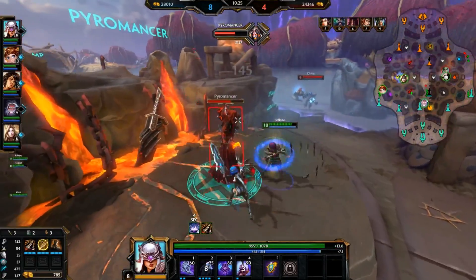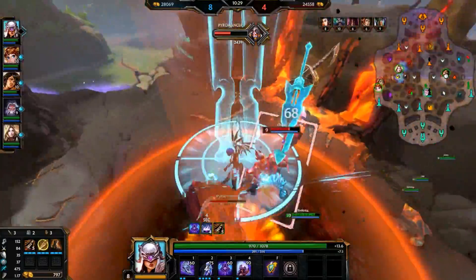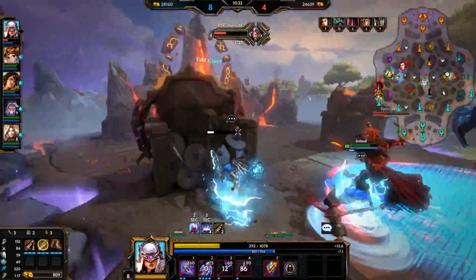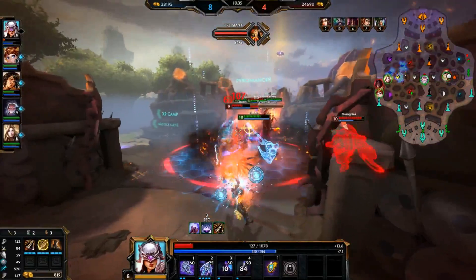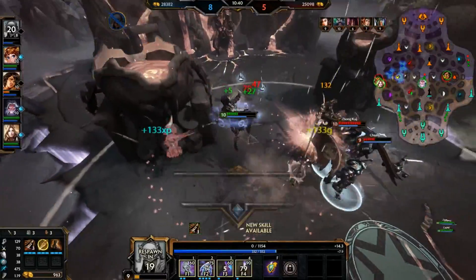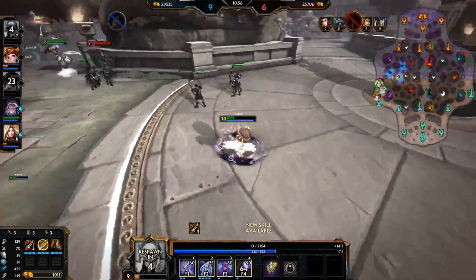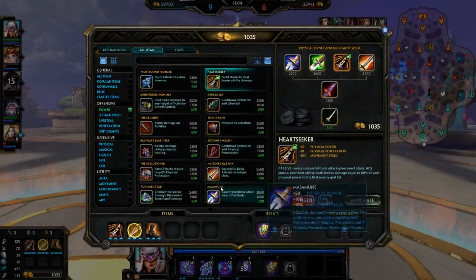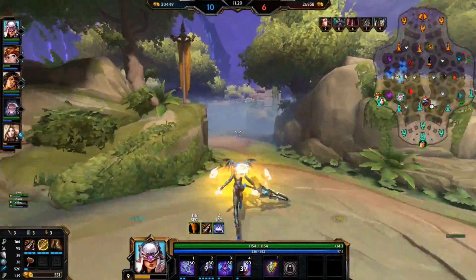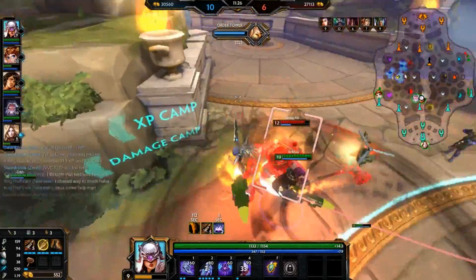We're going in on Pyromancer, and Chalk shows up. I should have ulted him right away — I should always ult him right away. But I see Zong show up, and he just deletes me. That was very, very reckless. Unfortunately, both me and Bologna go down. It would have been great to have some rotation from Zeus to maybe even save Bologna, but he ended up going to the dual lane. It is unfortunate, but it is what it is.